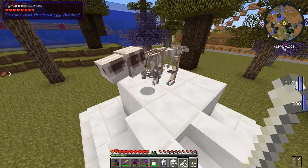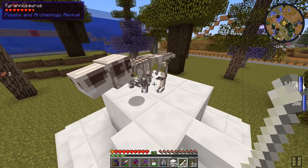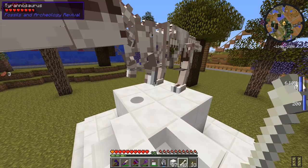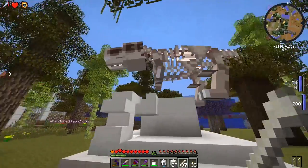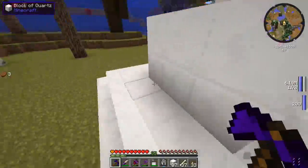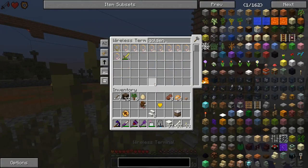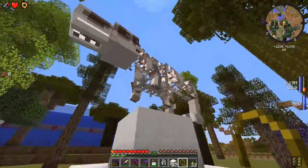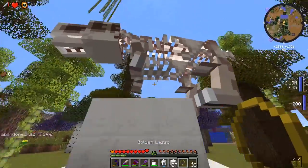He kept being off-center, always on one of the corner blocks. I used the golden lasso which was pretty nifty. He's not fully full size yet - oh we might have to use the golden lasso a few more times. He's literally floating right now. The golden lasso actually remembers the T-Rex's size - that saves me some bones!